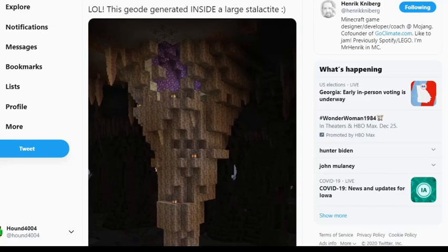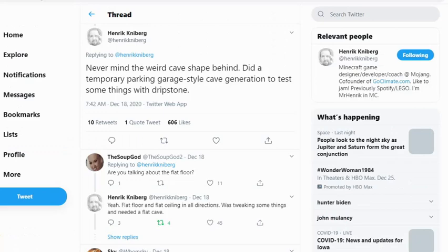Starting off, we have an image from Henrik of a stalactite. It's kind of funny to see one that is this big — it has a geode spawning inside it. So if we are able to get ones that generate this big, that would be pretty cool. As with everything fun though, it probably won't actually happen, because it's a temporary parking garage style cave used to test some of the new dripstones. He later says that maybe because of how big it is, it would be super rare to ever get one that big from the floor to ceiling. So unfortunately, although it is cool, it'll probably never be a thing, but it'll be something to keep your eyes open for.